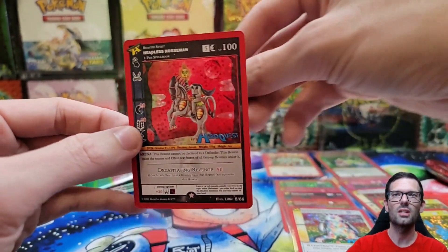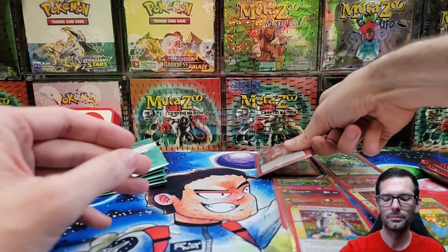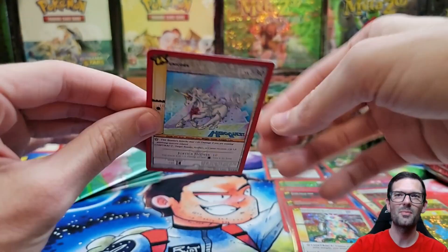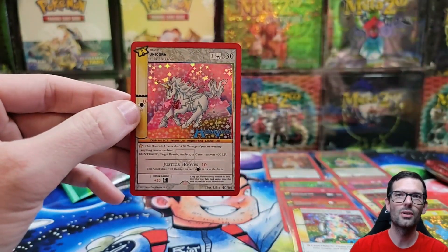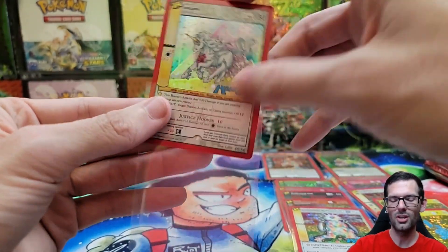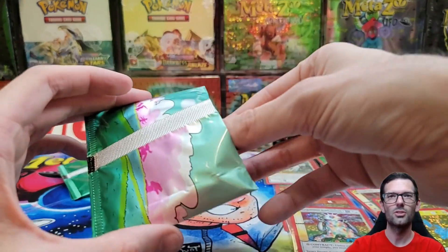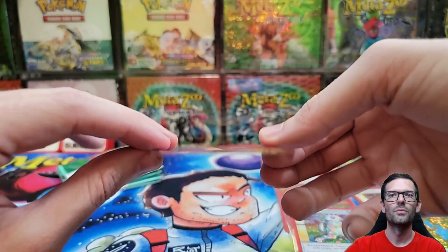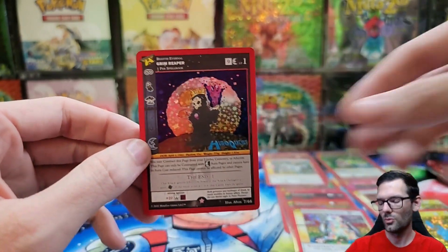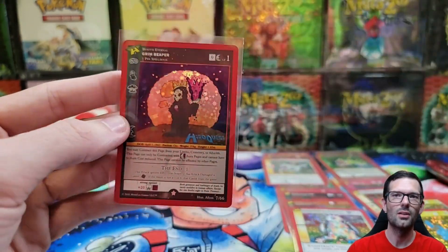We got a Headless Horseman - our second one. Snipe is what I was going for earlier. Come on, let's get a mothman - a Grim Reaper - we got a Unicorn, very cool! I mean everything is so cool but I do want to try to get a Grim Reaper and a mothman, and the Aoki dude if he exists - I'm not even sure. Yeah - we got a Grim Reaper! Let's go, one of my faves.